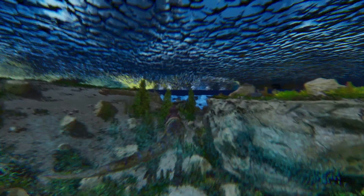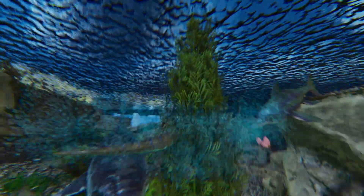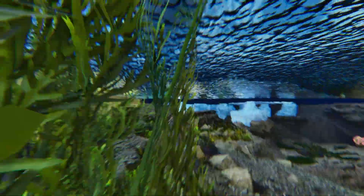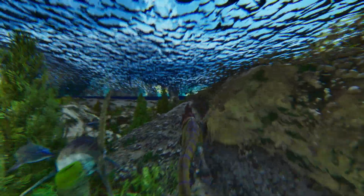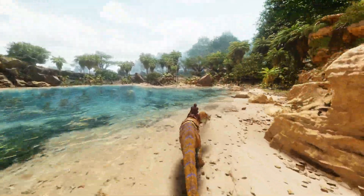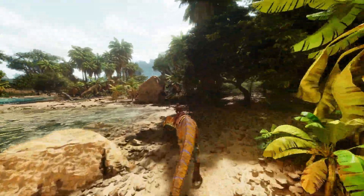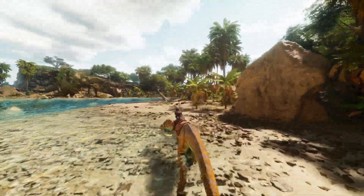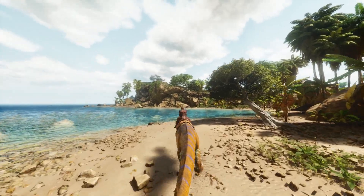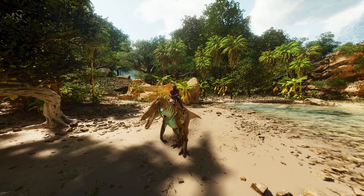Many people nowadays do use Shadowmanes for cave runs, but the Baryonyx is really one of those tames I have to use instead — especially on ASA because the Shadowmane isn't here yet. It has a secret ability: if you right-click, it will do a spin attack which stuns creatures up to the size of a Megalodon, making it really great for underwater caves too. Definitely a great Ark tame.